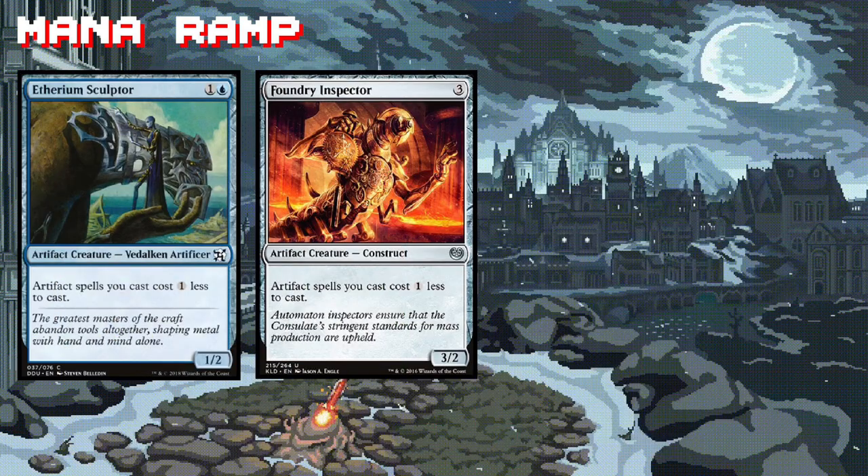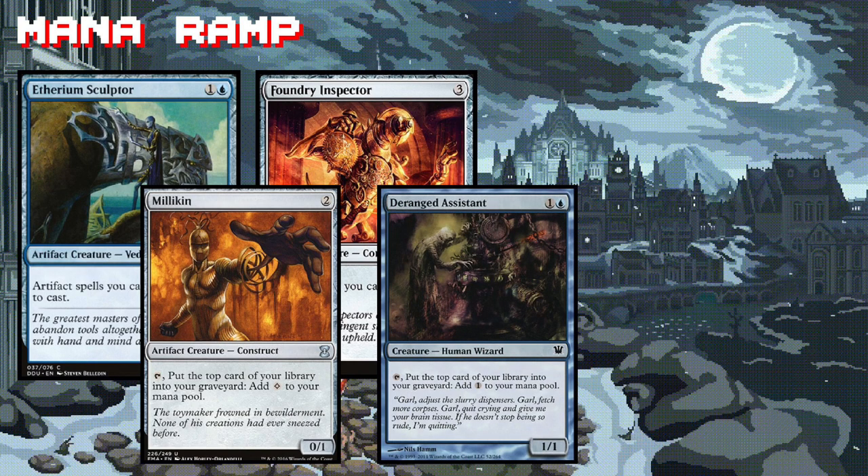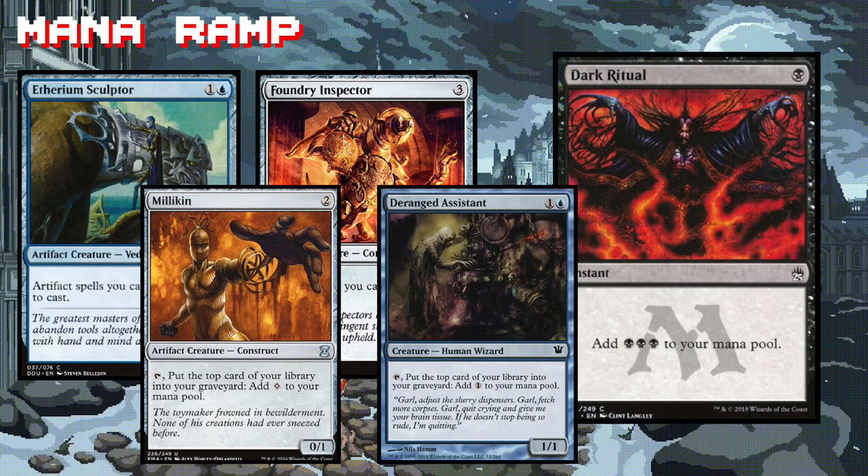There's nothing better than getting a nice discount on the casting cost of our artifacts. Etherium Sculptor and Foundry Inspector are perfect for that. Millikin and Deranged Assistant are the closest thing we're going to find to mana dorks in these colors. They have another purpose though — they can also potentially put artifacts or sagas into our graveyard that we can then recur with Rona. Don't sleep on Dark Ritual either; it's a great way to get an explosive play-off when we need it the most.